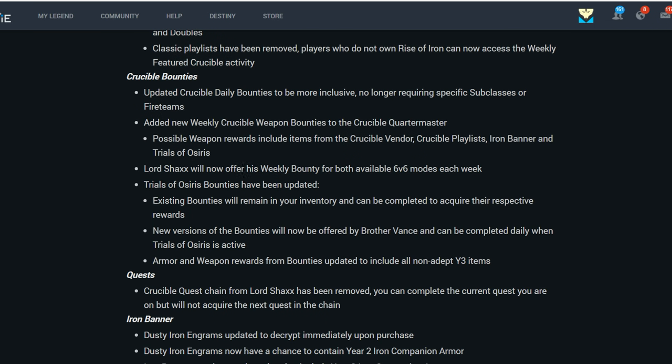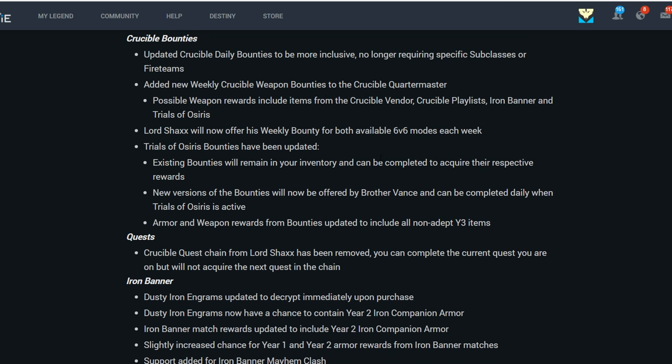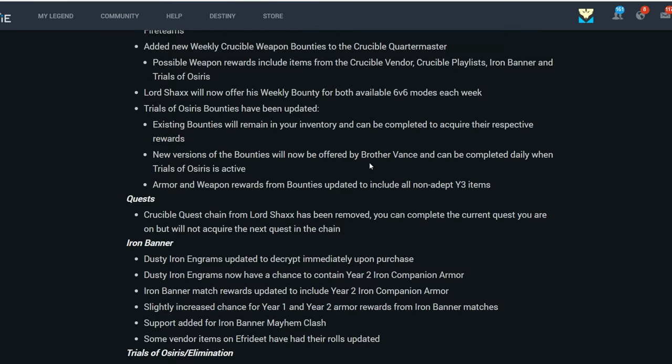Lord Shaxx will now offer his weekly bounty for both available 6v6 modes each week. Trials of Osiris bounties have been updated — existing bounties remain in your inventory and can be completed. New versions of the bounties will be offered by Brother Vance and can be completed daily when Trials of Osiris is active. Armor and weapon rewards from bounties have been updated to include all non-adept Year 3 items — that's one of the reasons why a lot of people didn't run Trials.